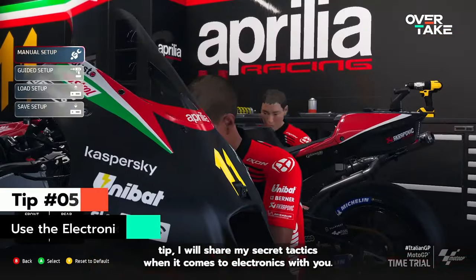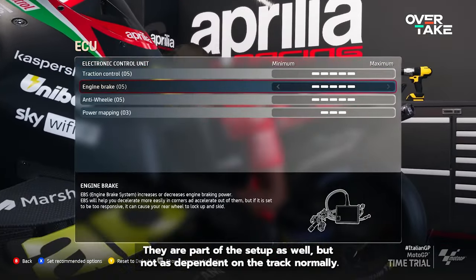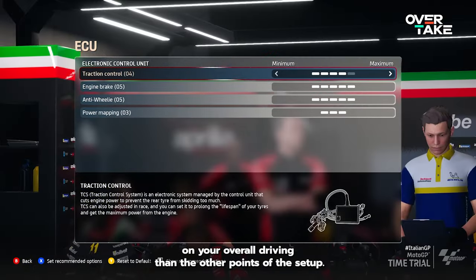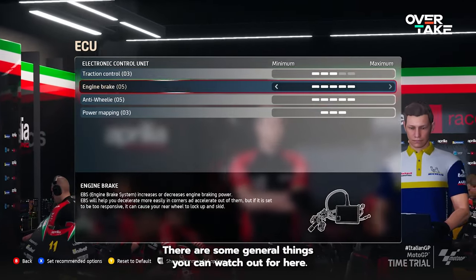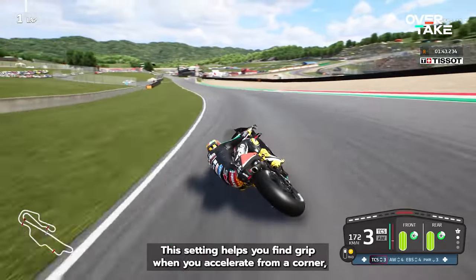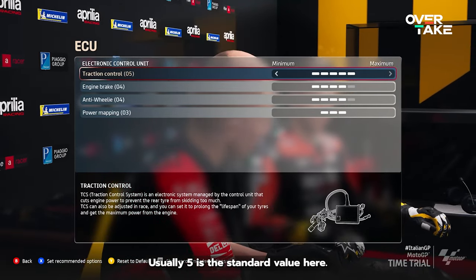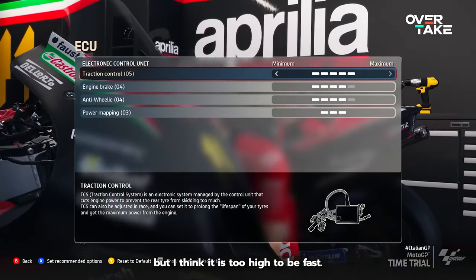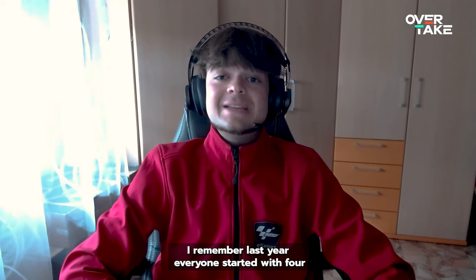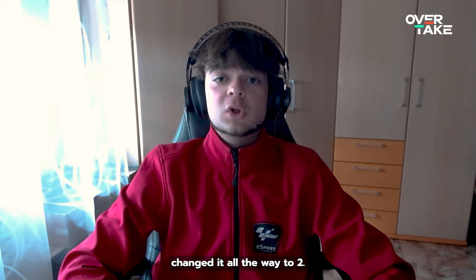For our final tip I will share my secret tactic when it comes to electronics. They are part of the setup as well but not as dependent on the track normally. Electronics also have a greater impact on your overall driving than the other points of the setup. Let's start with traction control. This setting helps you find grip when you accelerate from a corner, but it also takes away some speed. Usually 5 is a standard value here, but if you think it is too high to be fast, 3 or maybe 4 is far better in terms of speed. I remember last year everyone started with 4 and after setups were completely developed, changed it all the way to 2.